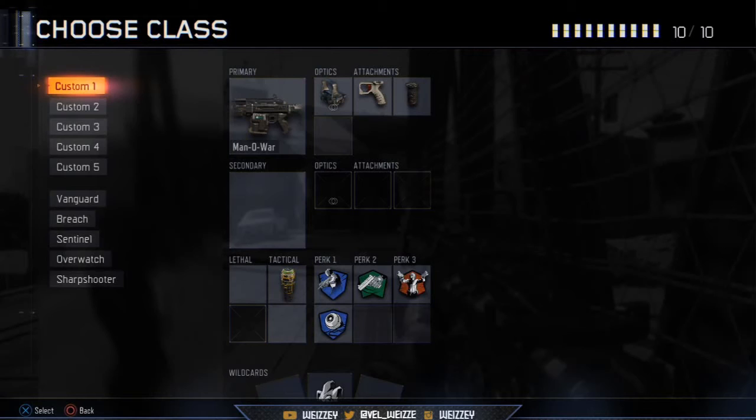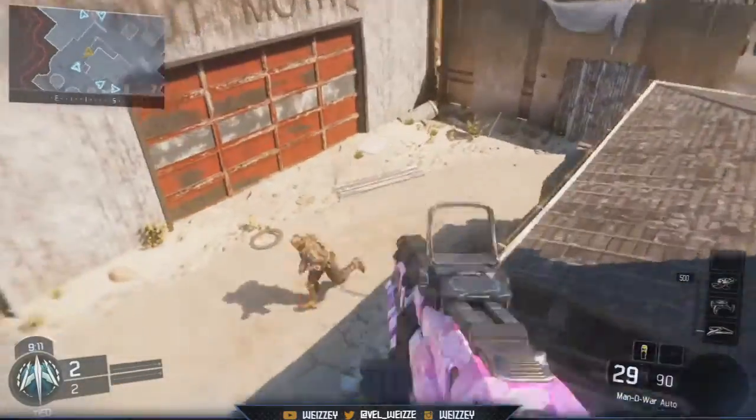For Perk 3, I have Gung-Ho so I can hip fire while sprinting. The Man-O-War's hip fire is absolutely ridiculous — make sure you go try it out in bots, it's insanely accurate. I also have the Perk Greed wildcard so I can run both Blind Eye and Ghost together.